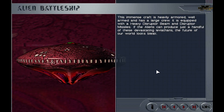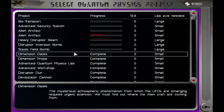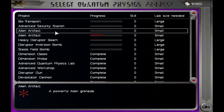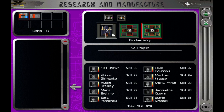Type 9 is done — the alien battleship. The immense craft is heavily armored, well-armed, and has a large crew. It is equipped with a heavy disruptor beam and disruptor missiles. If the aliens can produce just a handful of these devastating ships, the future of our world looks bleak. I'm not so concerned about the battleships anymore — I'm concerned about what's in the battleships. We can now get the stasis field bomb and the heavy disruptor beam. I think we're going to crank out a biotransport — let's go ahead and build one of those.